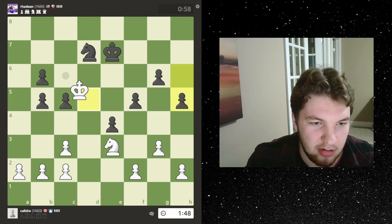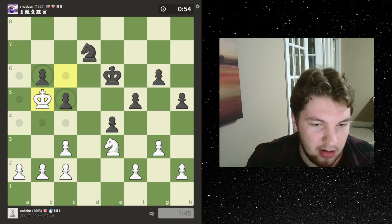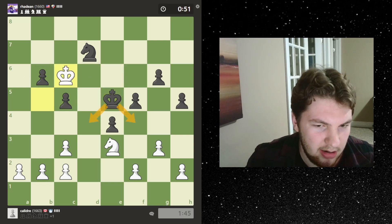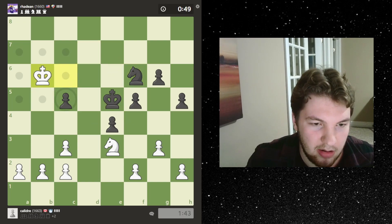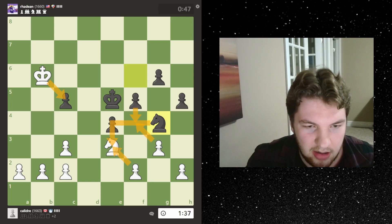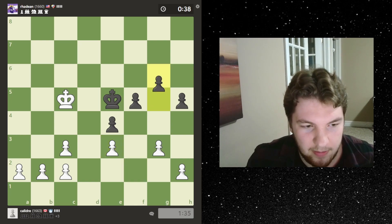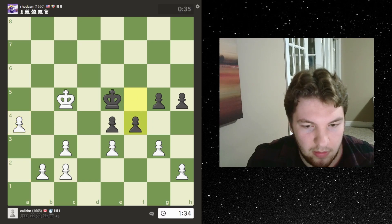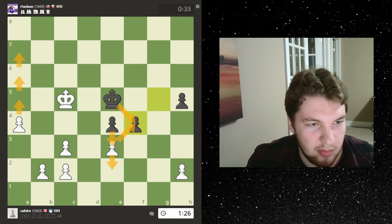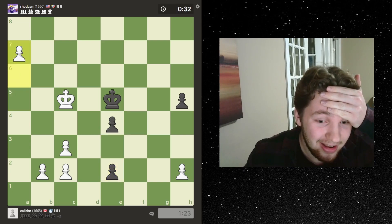My king's more active but he might get a passed pawn — that's what I'm worried about. If I go here I could potentially win this pawn, not really because he could push. Let's go here because I can get one of these pawns. Nice! The king can't get in but he's going to do this now. Can I take? If takes, takes, takes — I think that's actually fine for me. Because now I can just push my a pawn. I might have been able to do that sooner. Take, take, push, push, push, push — oops I didn't take first. Oh no, I just calculated that whole thing.